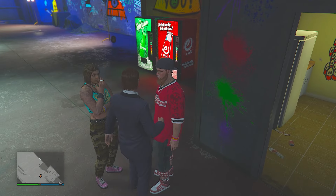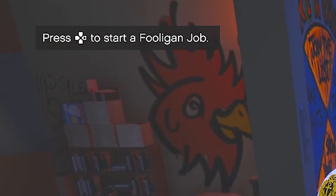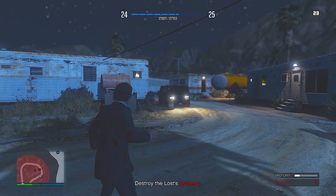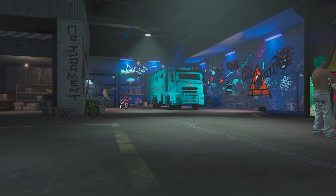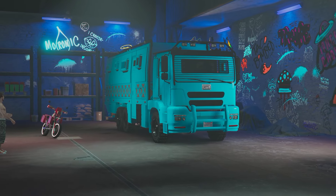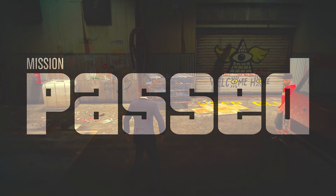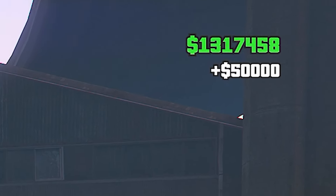These can be quite tricky — the hooligan jobs in particular can be a little difficult, same goes for the last dose missions. In total there are six first dose missions and 10 last dose missions. After the six first dose missions, you will actually unlock the acid lab, which is a great beginner-friendly business to kickstart your career. At the end of every first or last dose mission, you'll make an additional $50,000.